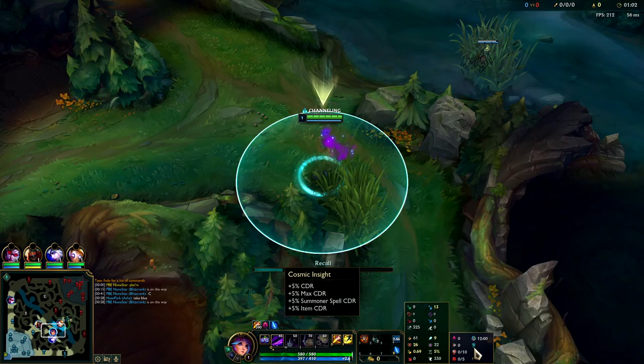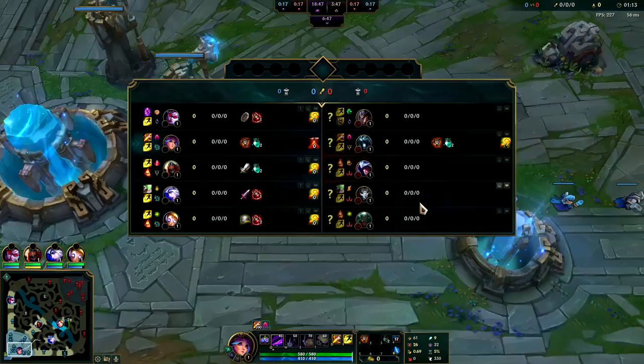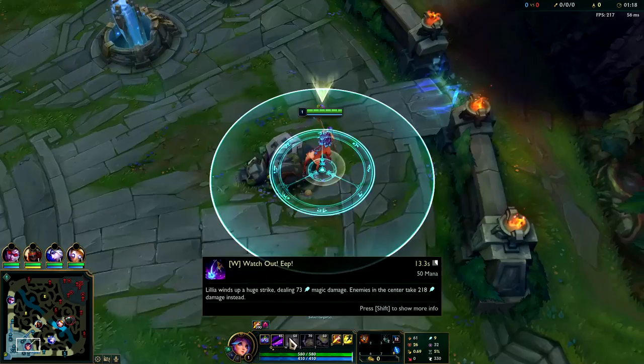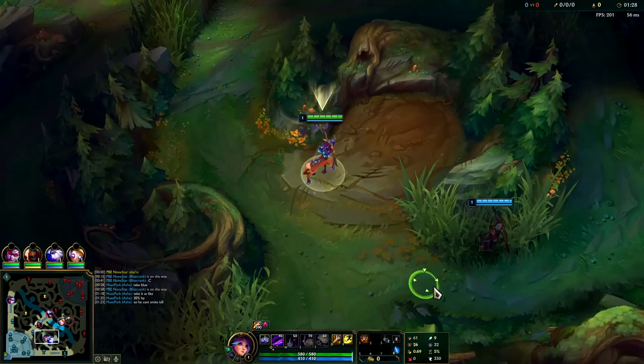We're going to go ahead and reset. For runes we have Dark Harvest, Cheap Shot, Eyeball, Ravenous Hunter with Free Boots and Cosmic Insight. There's a lot of different stuff you can take for your secondary page - the sorcery tree with Celerity and Nimbus is solid. Unfortunately your W doesn't apply Sudden Impact, which is why we went for Cheap Shot instead.